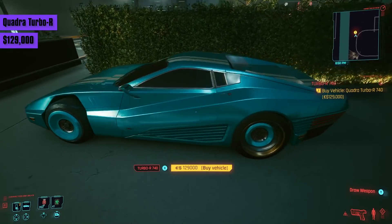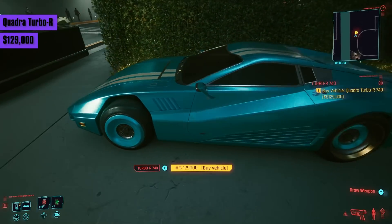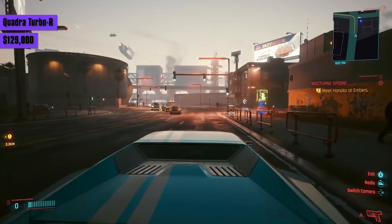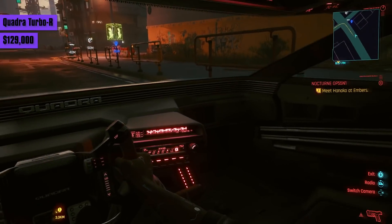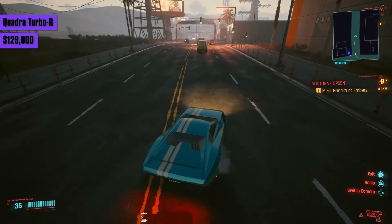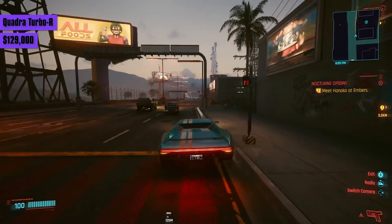Now finally we reach the flagship vehicle — the one on the covers of all the artwork and showcased in all the trailers: the Quadra Turbo R. We get a light blue version at 129,000 eddies, much more expensive than its Type 66 counterpart. It has quite slippery handling, but that's good if you like cars that drift. It's fast — around 3 seconds off the mark — and reaches a top speed of 173. For its price, I prefer the Type 66 Javelina.